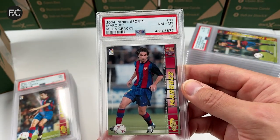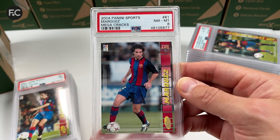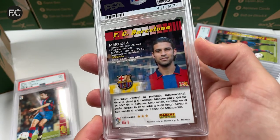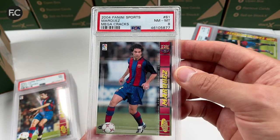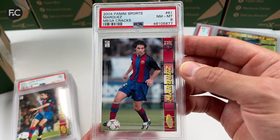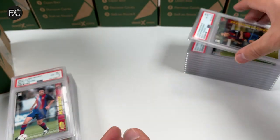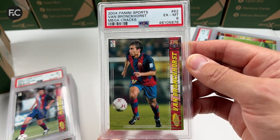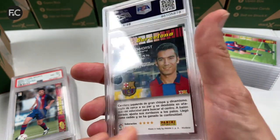These cards are so hard to get high grades on because they chip and have loads of kinks in them from the manufacturers. Six for Puyo. Card number 60, Oliguer, is a PSA seven. We have Marquez at PSA eight — anything seven, eight, nine, or ten is just amazing with these cards. There's another six for Giovanni van Bronckhorst, great for Arsenal as well.